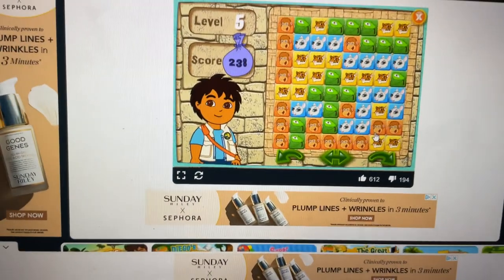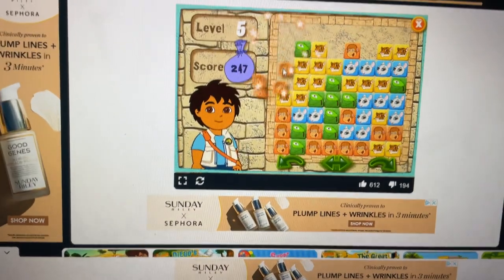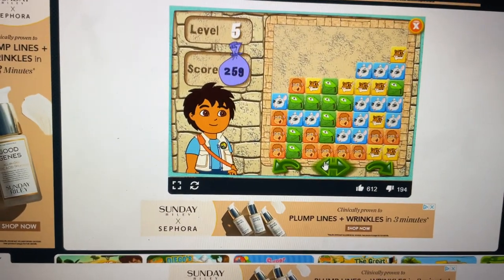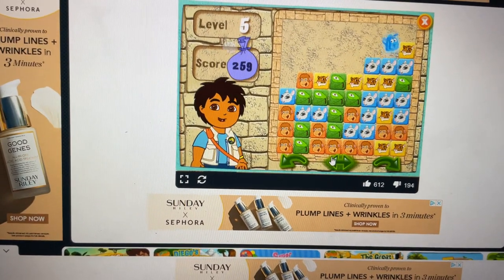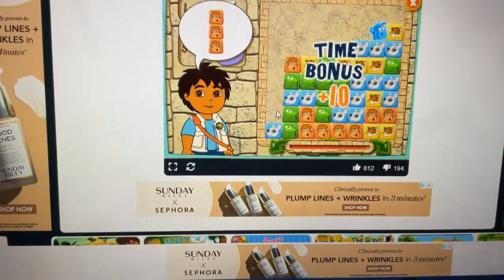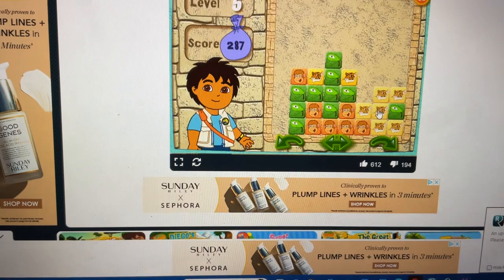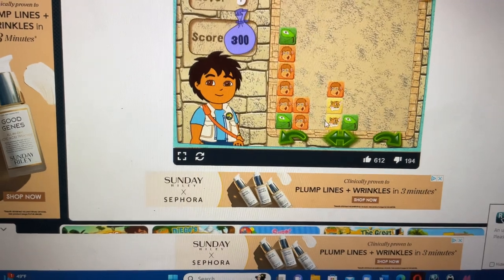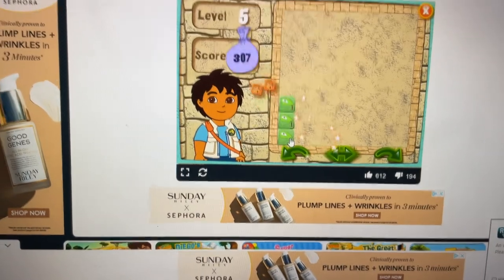Here's your puzzle. Ready, set, go! Snake. Snake. Chinchilla. Monkey. Jaguar. Monkey. Get rid of the chinchilla. Monkey. Jaguar. Snake. Jaguar. Monkey. Monkey. Snake.